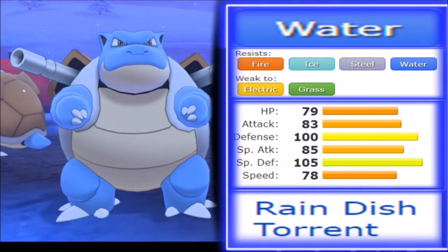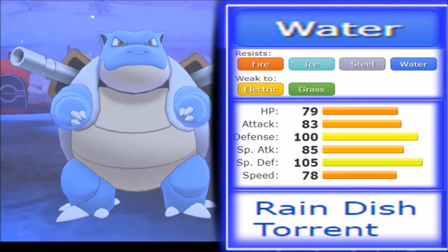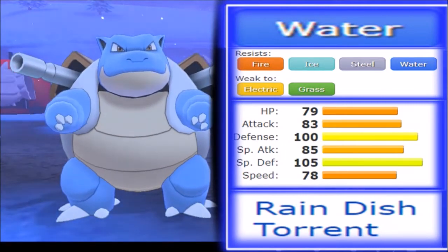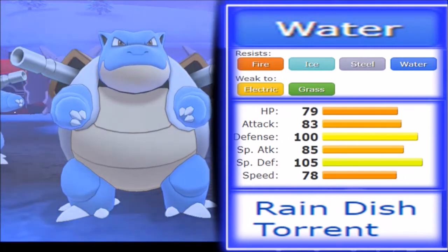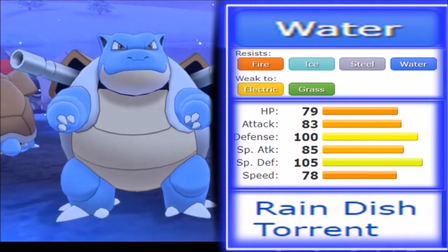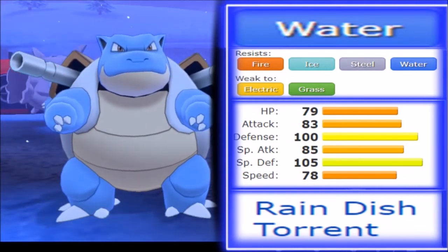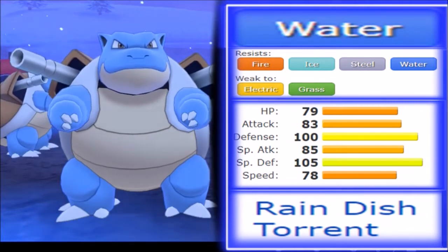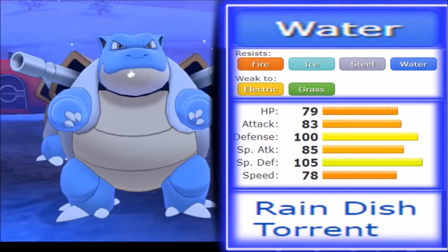This Pokémon's move pool is so vast — moves like Aura Sphere, Flash Cannon, Dark Pulse, Hydro Pump, Focus Blast, and Ice Beam on the special side. It also has a great physical move pool with Liquidation, Ice Punch, and Earthquake, plus Body Press this generation, along with Skull Bash and Iron Defense. There's a lot to work with.